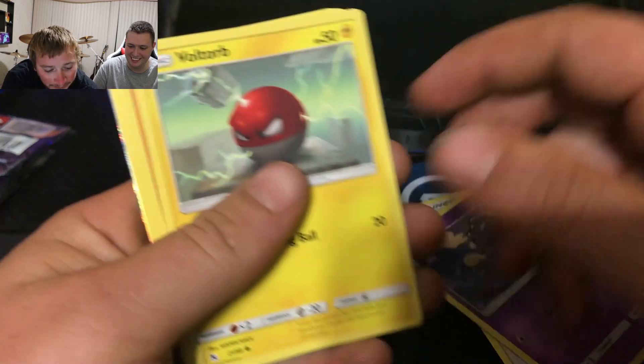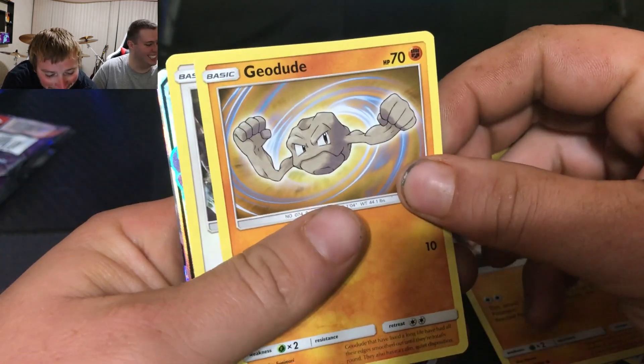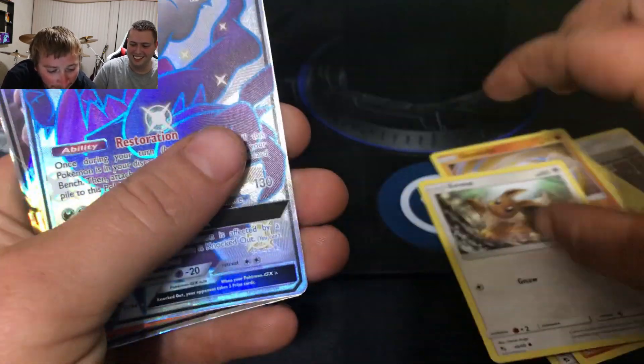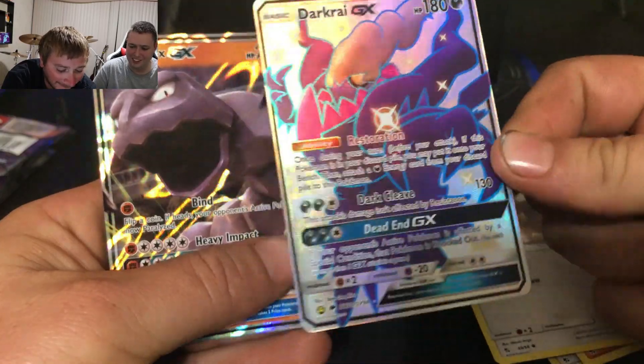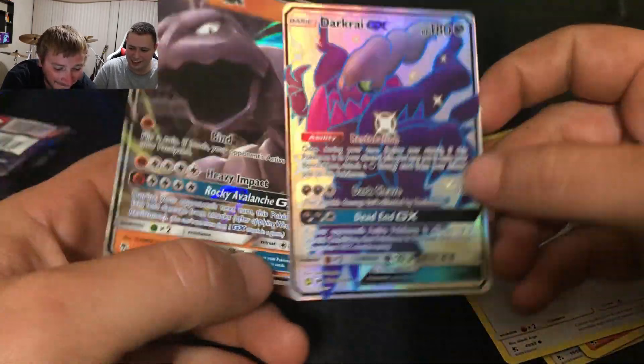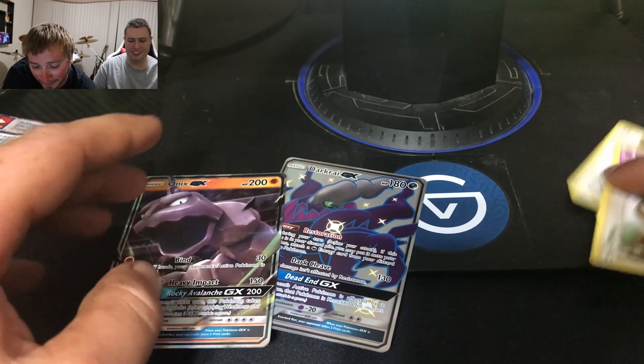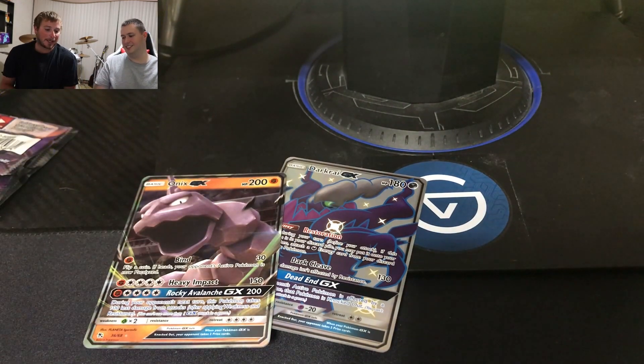Koga's Trap, Koffing, Voltorb — sorry guys. Geodude, another Eva. Oh — a double uh-oh! You got a Shining Darkrai and an Onyx GX — I'm gonna set them right there. What do you think about that? I mean, it's better than what I've pulled so far. You'll pull one probably.